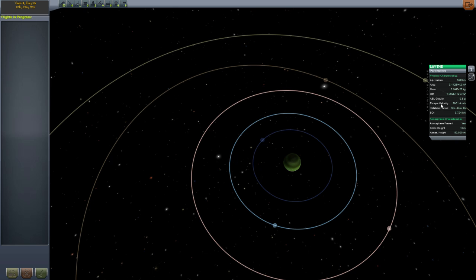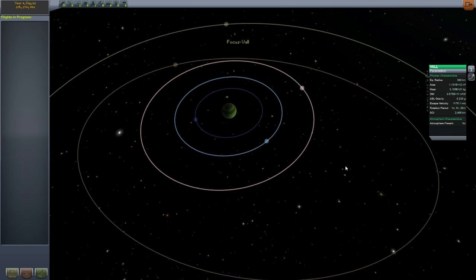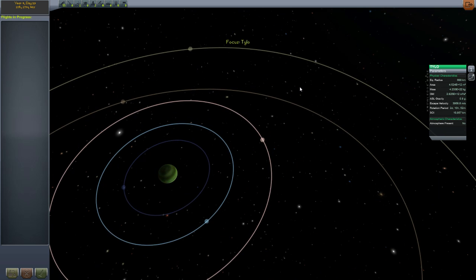Here's Laith. One of the moons has an atmosphere of 50,000 meters, but its gravity is less than Kerbin's. So this guy will be easier to get off of than EVE, even though it's a lot farther away. But before we can do any of that, I'm missing quite a lot of the parts that I need.